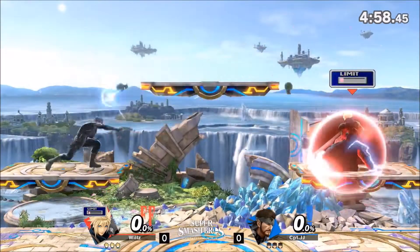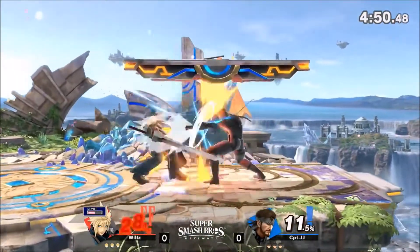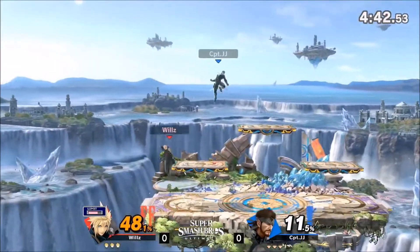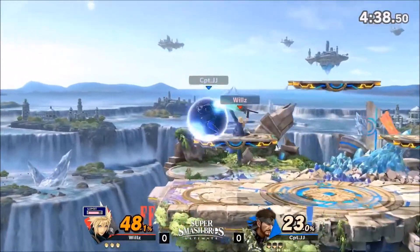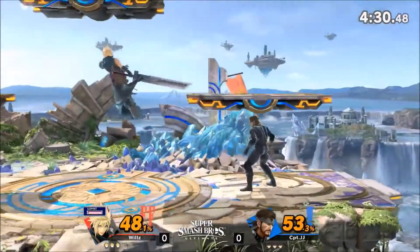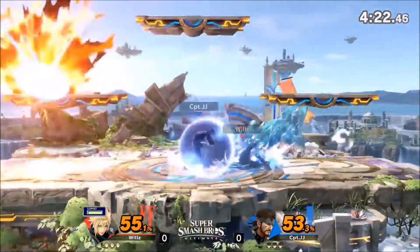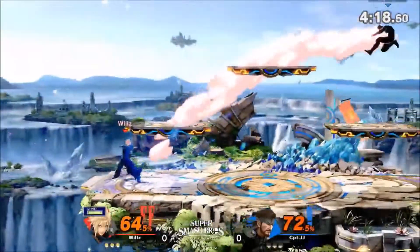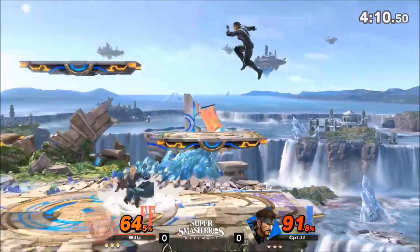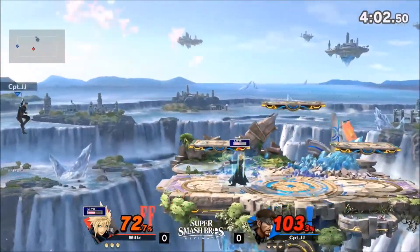Going back to the Cloud clip — immediately Snake pulls out grenades and deals about 26 percent. His jab is very good at close range and sets up tech chases. Dash attack has huge range but is very laggy because he has to go into that crouch position. When you get close at burst range or hit his shield, there's not much he can do unless he has a grenade — he can jump and throw it back or let go of shield and throw it. His out-of-shield game is not very good, and if he tries to use grenade all the time, you can set up for shield breaks or pressure grabs.